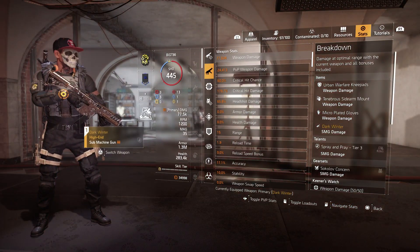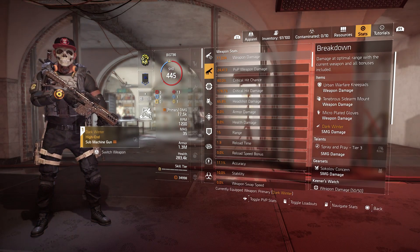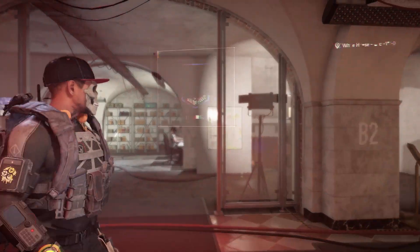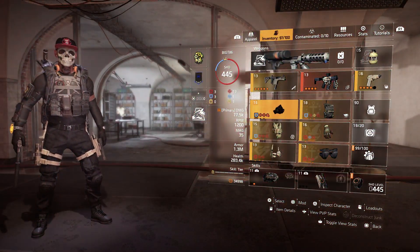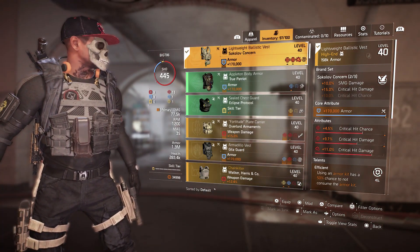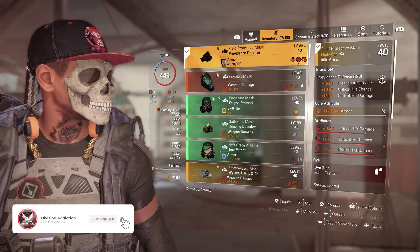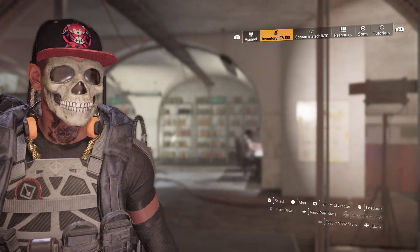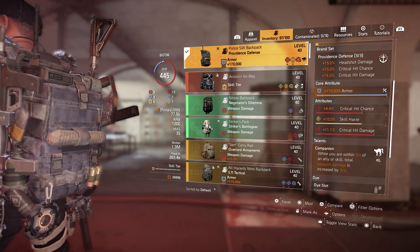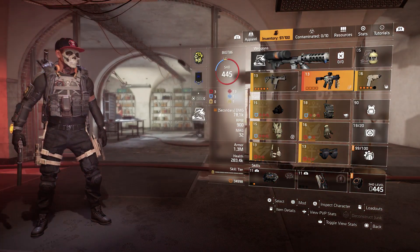We're sitting at 178% crit damage - I'm pretty happy with that. If we were at full armor it would be even nicer, and that's what he needs to work toward. The main changes: more crit damage and crit chance on the chest piece would be nice. The mask is decent, rolls can be better, but this is a template.